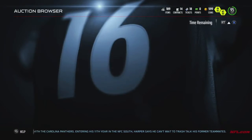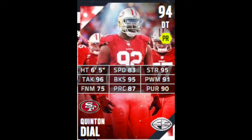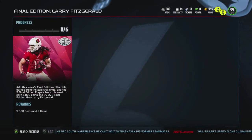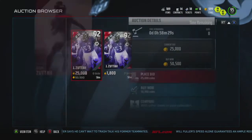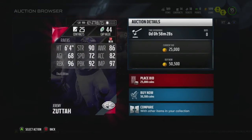Next card we have is the Right Guard — sorry, D-Tackle — Quentin Dial. I think I actually got those two cards mixed up, so my bad. It goes: Right Guard first, then Quentin Dial. Sorry about that, guys.